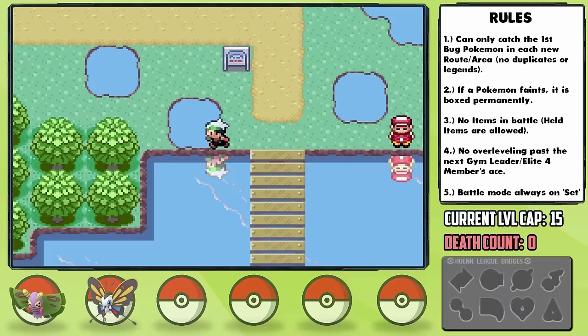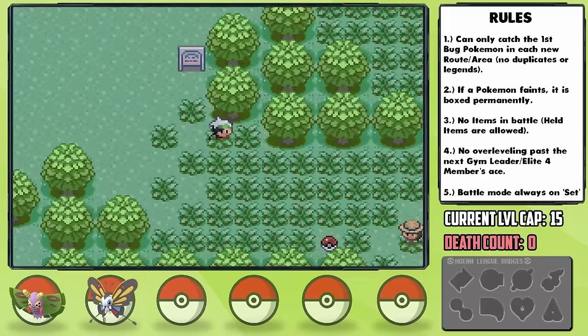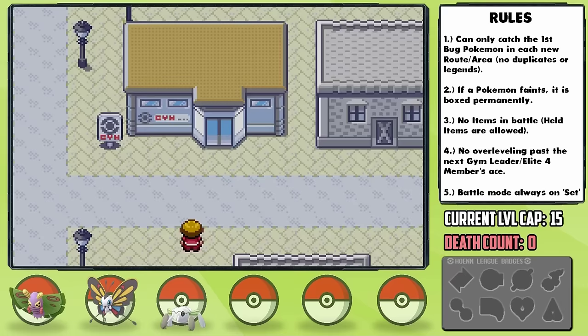With two fully evolved Pokemon already, we arrive in Rustboro City. Before the gym, we can get one more encounter by going northeast to Route 116, where we can get none other than a Nincada — a Bug and Ground type — which I catch and nickname Thumper. Thumper ends up having a Gentle nature, plus Special Defense and minus Defense, which is meh. After training up a bit, it's time for the Rustboro City Gym.